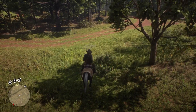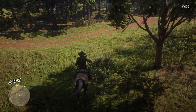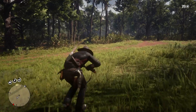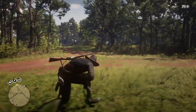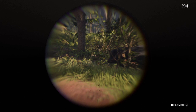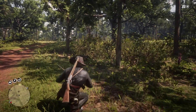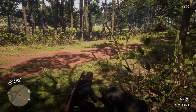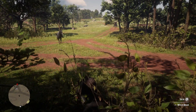Looks like there's a few wild pigs there. I'll jump off and go by foot so I can get a bit closer and try to get some of these wild boar in the bushes. When you're hunting the idea is to get close to the animal and get one clean shot — that gives you a better skin or pelt to sell to the butchers.